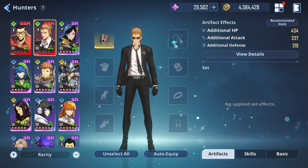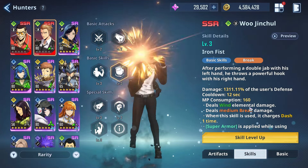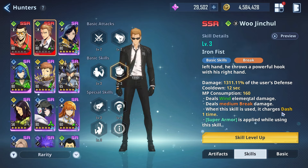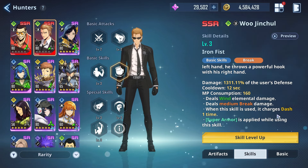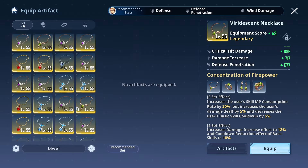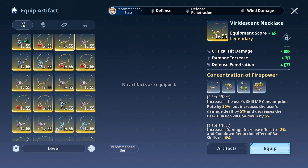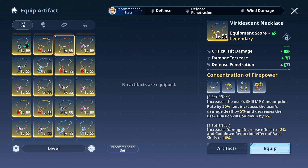The key value of Jin's skill set is the fact that he can charge up a dash, which is extremely nice to have. Dashes in Solo Leveling play a huge role. So it would not actually be a bad idea to throw in the Concentration of Firepower. It'll either be the Executioner set if you are trying to get some damage off, or the Concentration of Firepower for the dash utility — just food for thought right there.